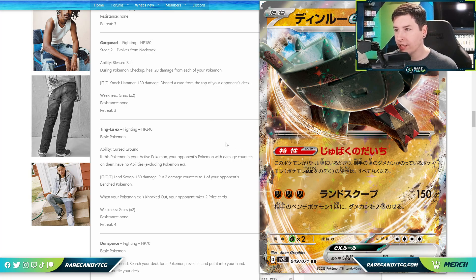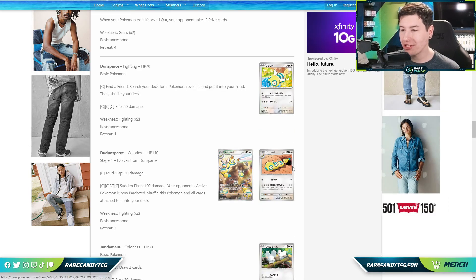The attack for three Fighting does 150 and puts two damage counters on one of your opponent's benched Pokémon. If this was two Fighting energy I'd like it a lot — it would feel like Dragapult VMAX. But the three-energy cost is the big obstacle. We'd probably have to play Koraidon EX and/or Gutsy Pickaxe. Ting-Lu also has a four-retreat cost, so we can't really use it as a hit-and-run Pokémon without Float Stone or something similar.